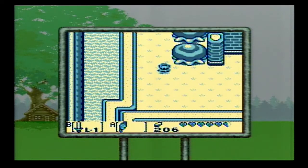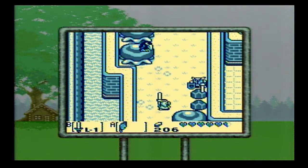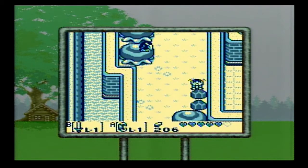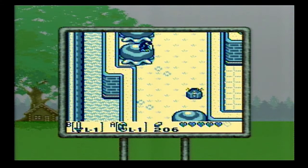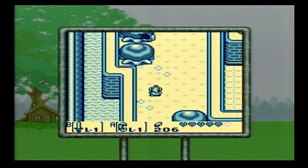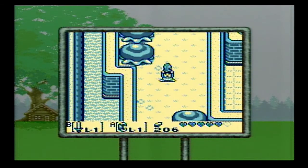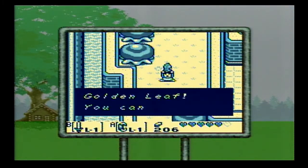To the south is the castle gate, but it's locked. To the north, we're going to see that raven that Ol' Rival told us about. Most ravens attack when you get close, but this one is different — you have to throw a rock at him to get him off the tree, then quickly defeat him before he flies off the screen. That gets us golden leaf number two.